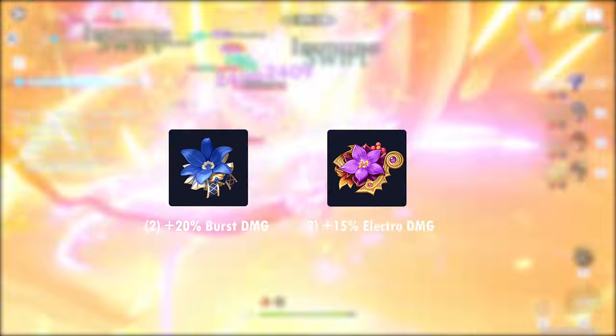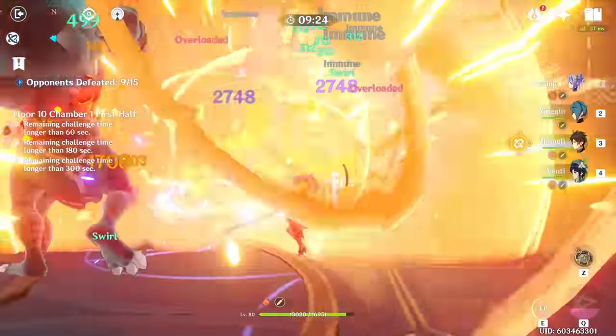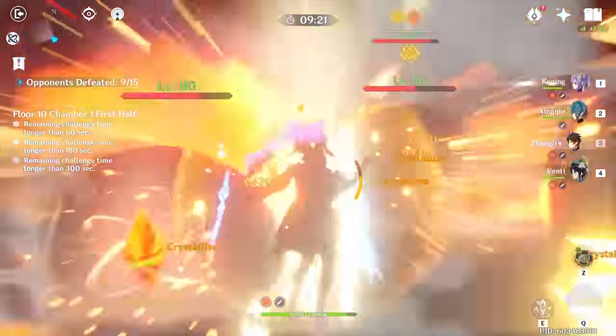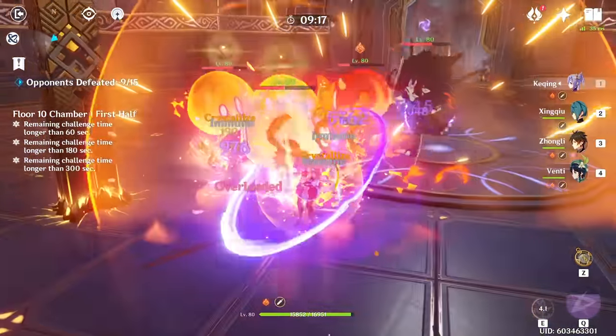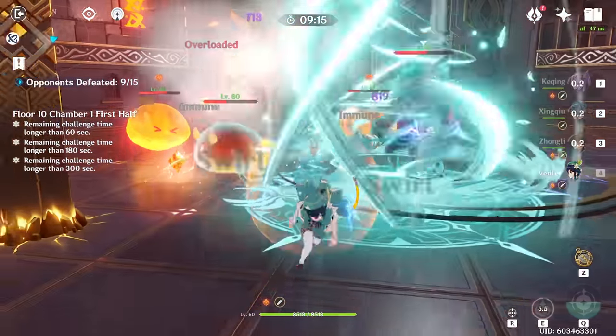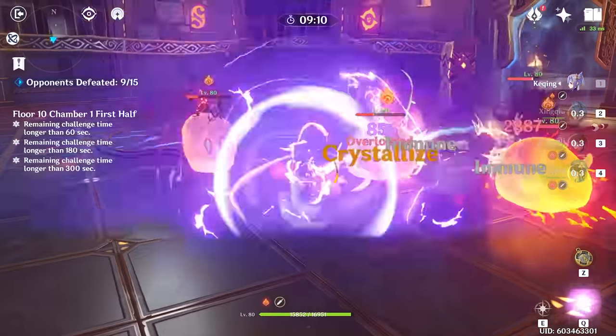Two-piece Fury with two-piece Glad, or two-piece Fury with two-piece Noblesse, are generically good builds if you have a mixed playstyle. Use the two-piece Glad build when you're leaning towards Keqing having more field time, and use two-piece Noblesse if you're leaning towards building her for burst damage primarily. The two-piece Fury two-piece Glad build will be better against fewer, tankier enemies, while two-piece Fury two-piece Noblesse will be better against large mobs.